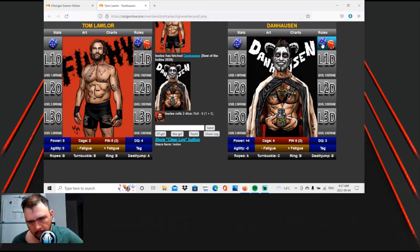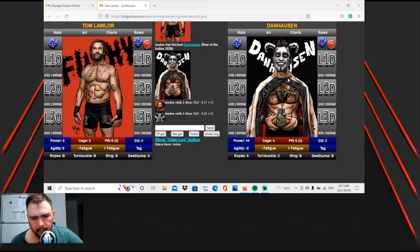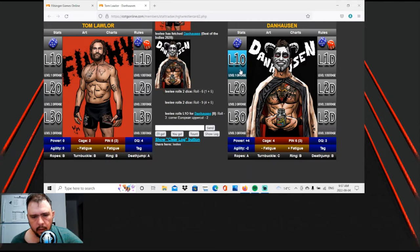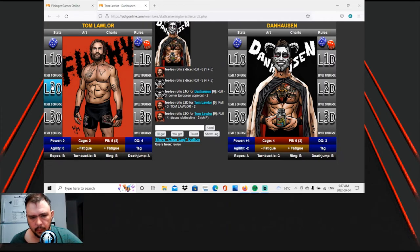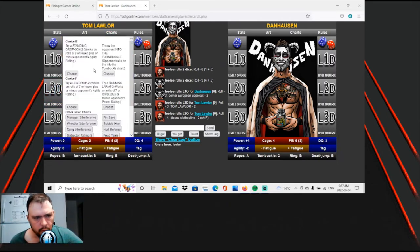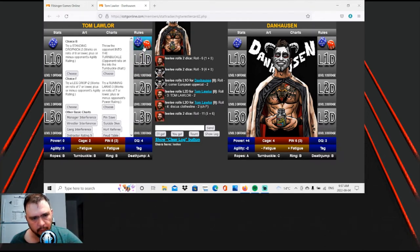Six, nine. Corner European uppercut. Tom Lawler. Choice F. Gilder power — power is plus four. So eight, nine, ten, eleven. Eleven or lower, he hits a running lariat. Yeah, just barely hits it.